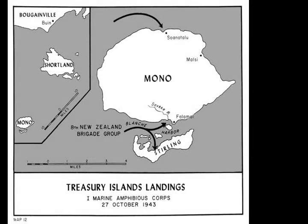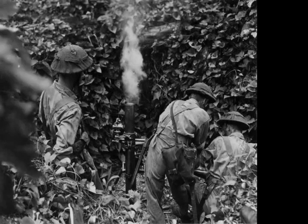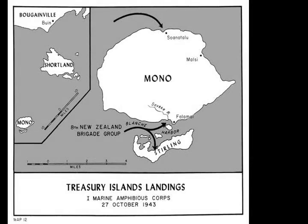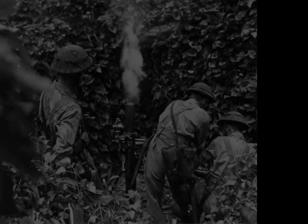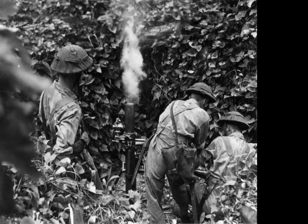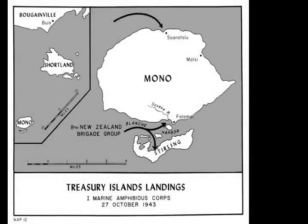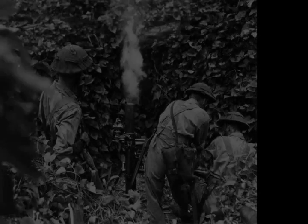Chapter 3 – Base Development. Seabees from Company A of the 87th Naval Construction Battalion, along with a 25-man detachment from its headquarters company, landed on 27 October. One Seabee raised the blade on his bulldozer to use it as a shield and attacked a Japanese machine-gun nest with it. The Seabees built 21 miles of roads and established a PT boat base on Stirling Island. They were joined by the rest of the 87th Naval Construction Battalion on 28 November, which then commenced construction of an airstrip 5,600 feet long and 200 feet wide, along with taxiways, hard stands, and an aviation gasoline farm with five 1,000-barrel storage tanks.